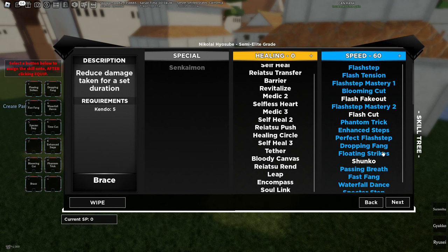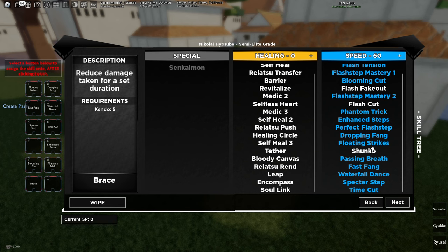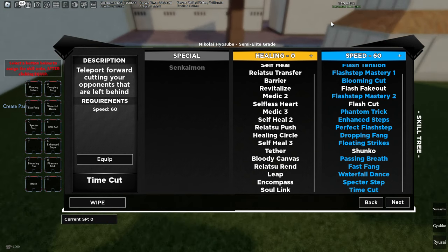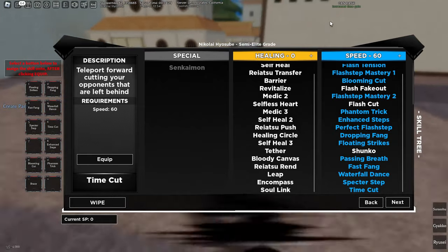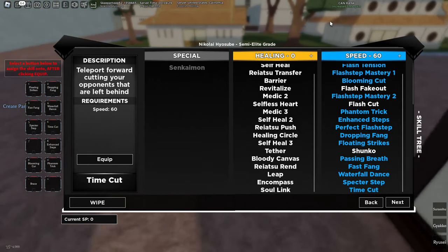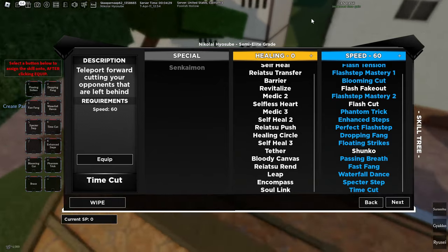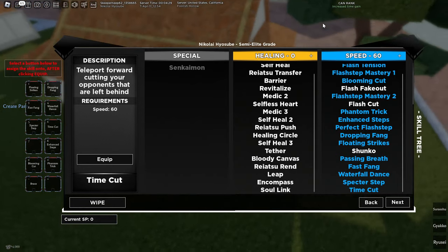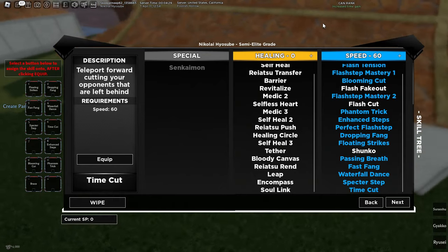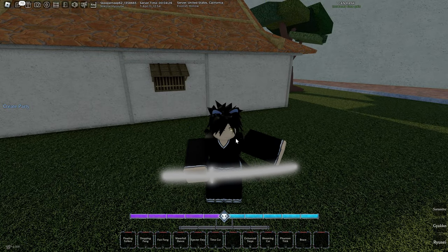For SR Speed — the best build — you want 60 Speed and 5 Kendo for Brace and Safeguard, free damage reduction. You have 60 for Time Cut, which is pretty damn good. You get that Vasto variant too, which goes crazy. The best skill boxes for Speed are Ghost Cleave and Stratostrike. I don't really like Flash Fang that much, but it is up to preference — it's still pretty good. The weapon is Longsword again — Longsword is just so good.